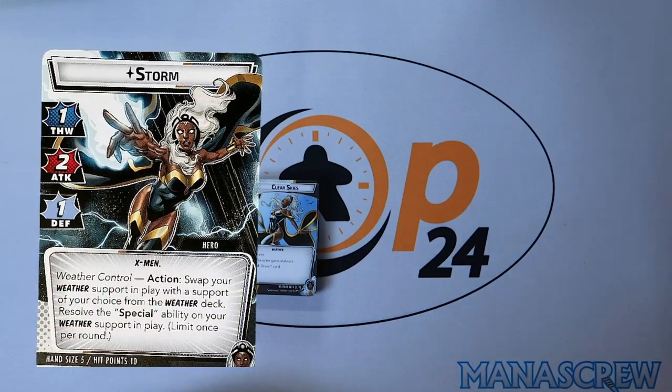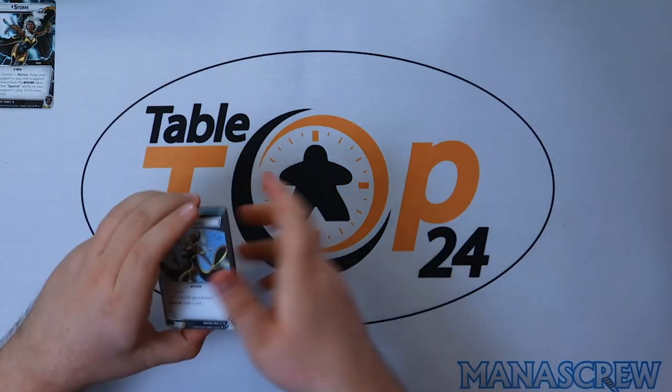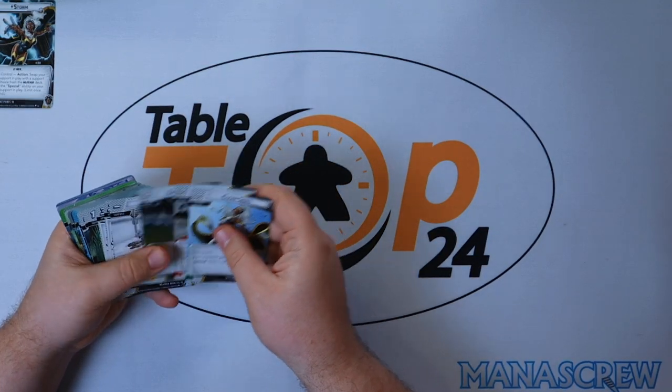Then we have the one-two-one line with weather control: action — swap your weather support in play with the support you choose from the weather deck, resolve the special ability on that weather, and it's limited once per round. So we're not going to be pushing through too much with that — only once a round unless we get into the rest of the deck.